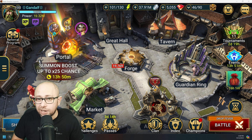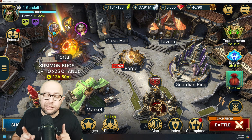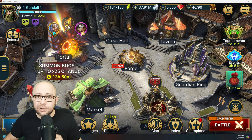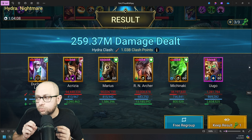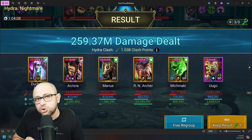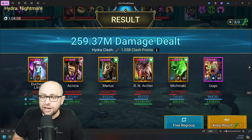Then I just did a first run with Marius — I didn't have time to optimize it or anything. This was the first run; I just plugged him in where Nute is in the team. And the result: Marius boosted my average damage by a hundred million on Nightmare Hydra, and this was just the first try.